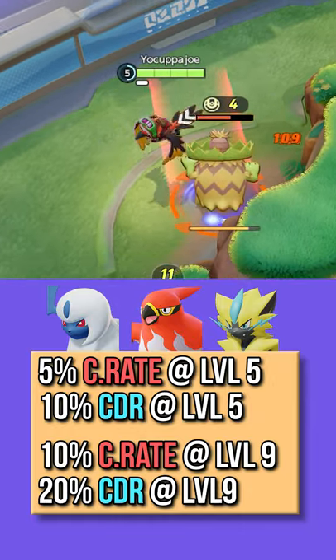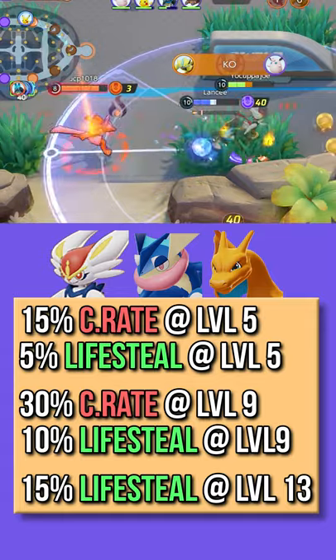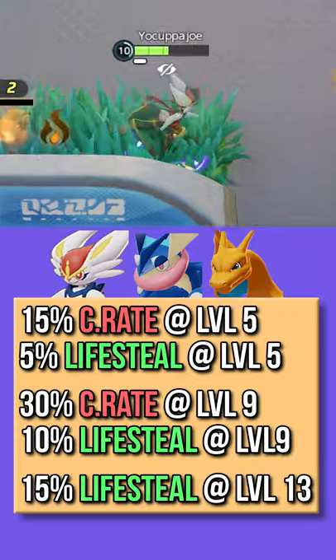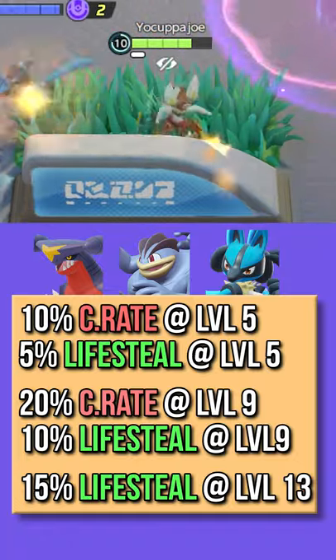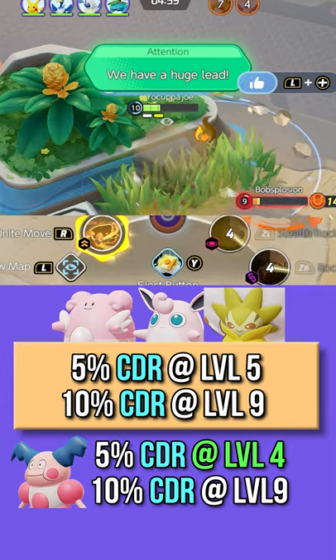Speedsters get up to 10% Crit Rate and 20% Cooldown Reduction. Ranged Physical Attackers get up to 30% Crit Rate and 15% Lifesteal. Melee Physical Attackers get up to 20% Crit Rate and the same 15% Lifesteal. Supports and Defenders get up to 10% Cooldown Reduction.